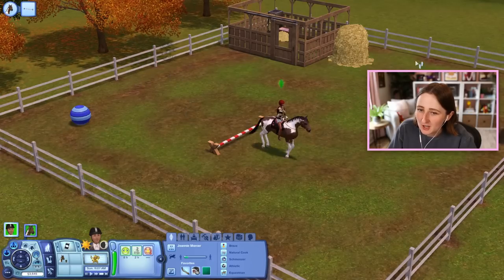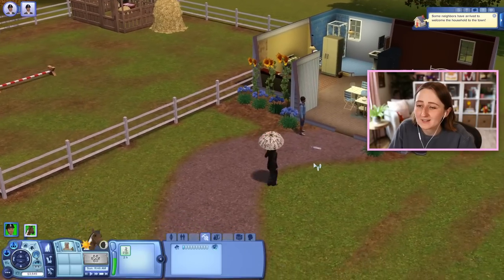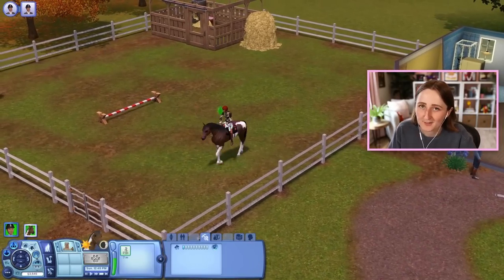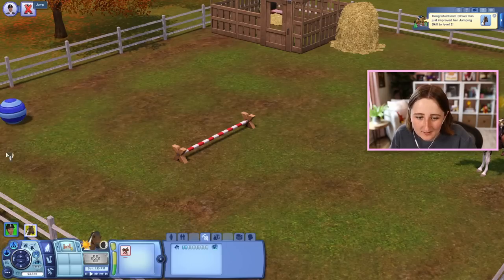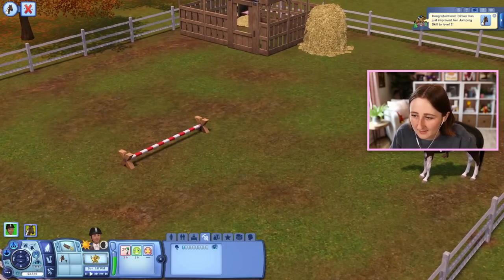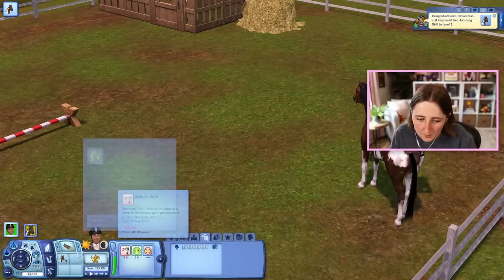Clover has become a skilled jumper — there you go, Clover. I want to win some contests. I'm just gonna ignore the neighbors, I'm so busy right now, just going back and forth. You want to be unsaddled? Okay, I can get off — I'll unsaddle you. Don't worry, bestie. We're both uncomfortable. Saddle's sore.